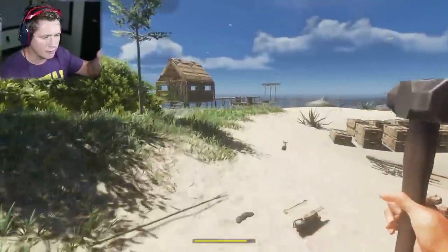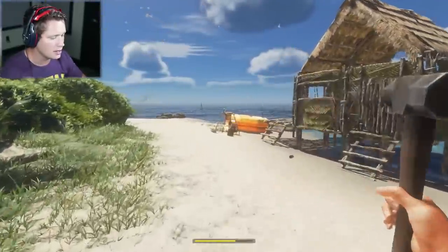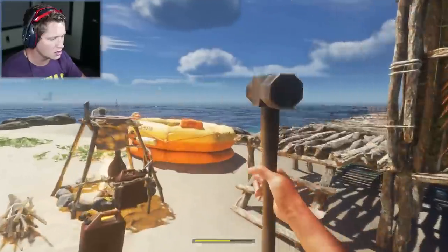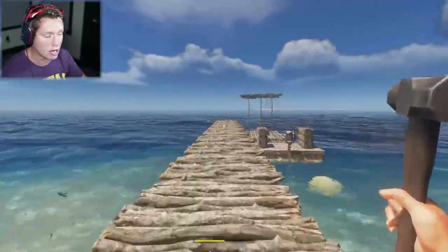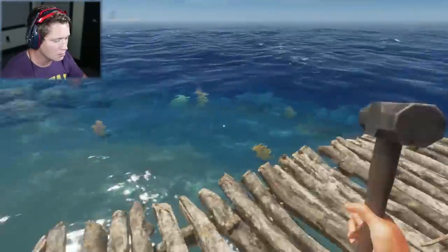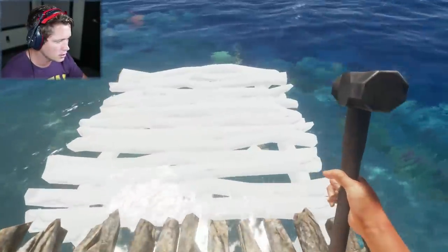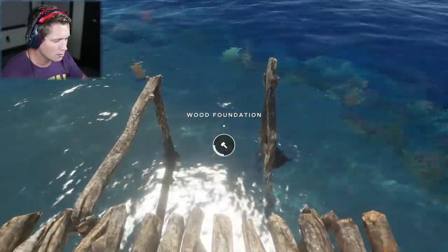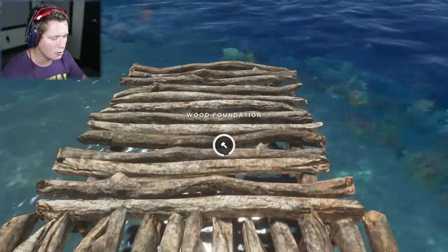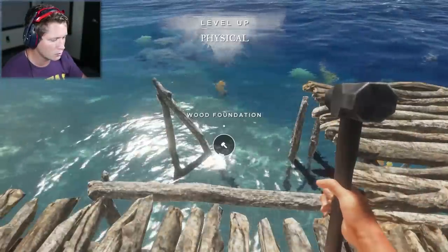I'm going to go kind of off to the left of the end of the dock where it currently is, and I think we're going to be good. I think we only need two additional foundations. I'm not sure how big this gyrocopter is — maybe it's a lot bigger than I'm anticipating — but I think we might just be able to build it off of here. We're going to go for a wood foundation and build it up. We might actually need two more.